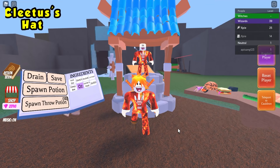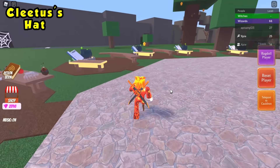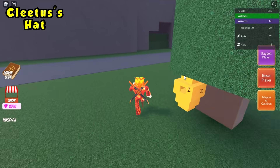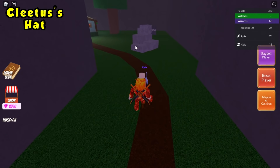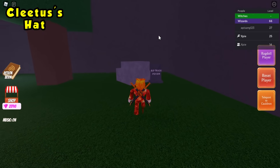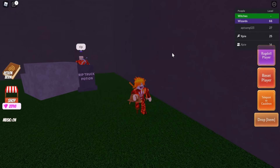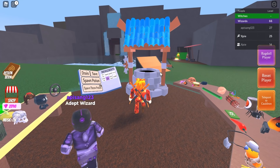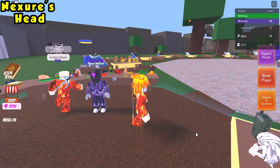The next ingredient is Cletus's hat. Head to the same cave behind the sleeping bee and go to the rock. Look behind the gravestone and you'll see Cletus's hat. Click it, teleport back to your cauldron, and place it in.